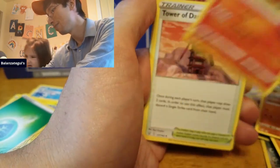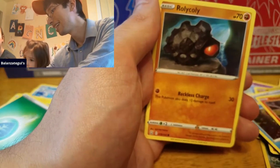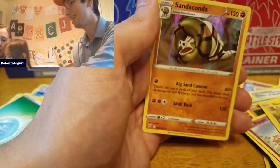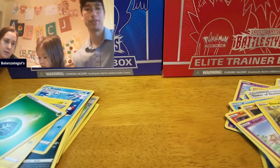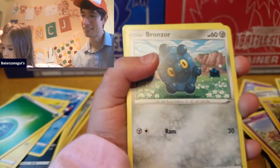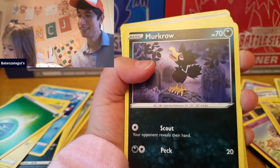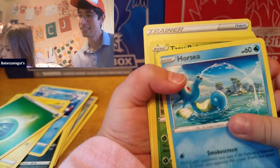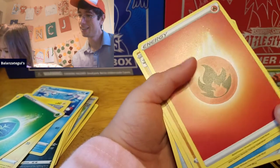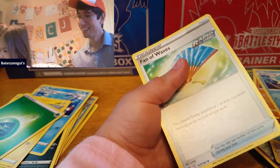We got a Heatmore, Tower of Darkness, Corvisquire's Focus, Scorupi, Saladit, a Roly-Coly, Esper, Shinx, reverse holo Boldore, and a holo Sandaconda. Electabuzz, got Bellsprout. Wheel — looks like a wheel. Murkrow, Horsea. Reverse holo rare Tapu Bulu, a Marowak for the rare. Cedra, Celicrash. And Ana Waves.